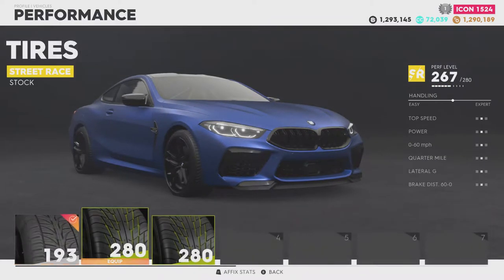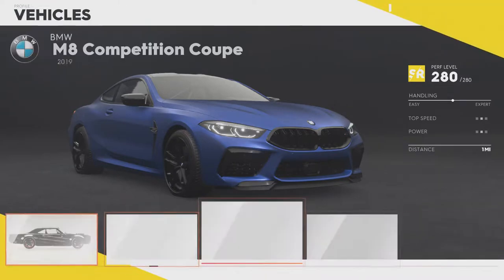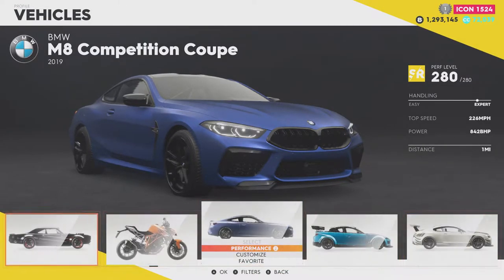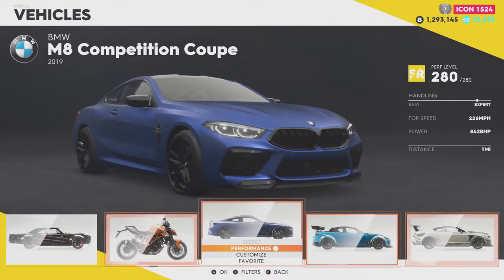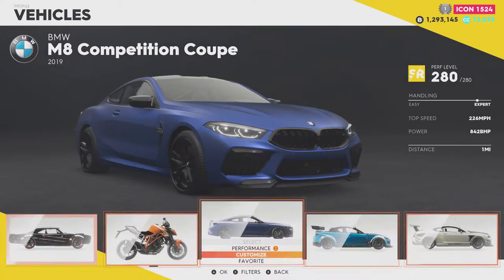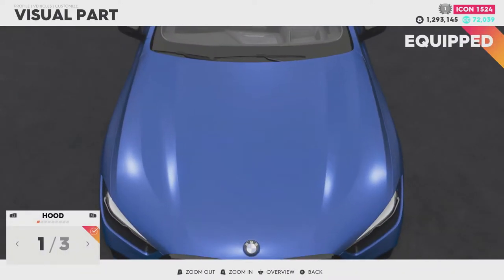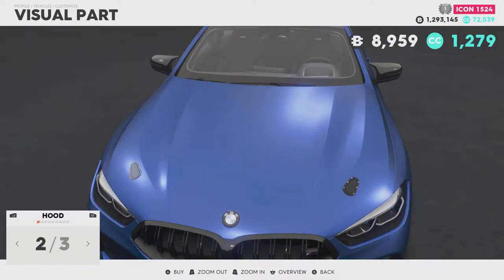Running long parts — I need to do some racing. There we are, 280. Now the Vet was somewhere around 900, this is only 842, but still the same projected 226 top speed. I think that comes with the physics engine of the game. But let's customize this bad boy out — hoods, we've got these options.